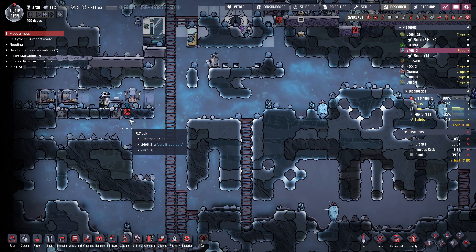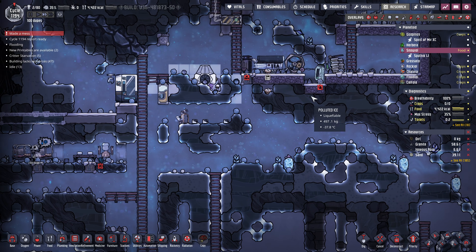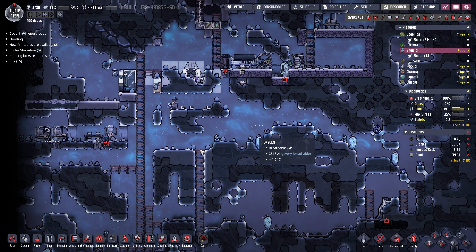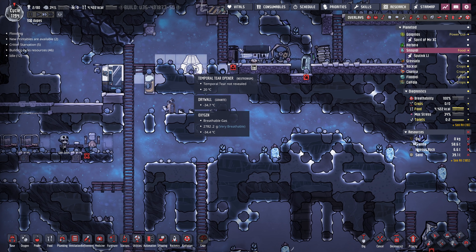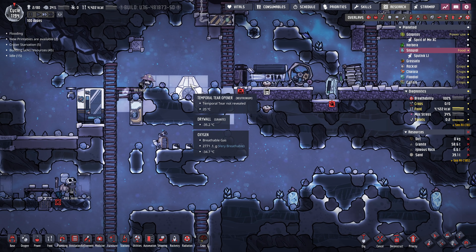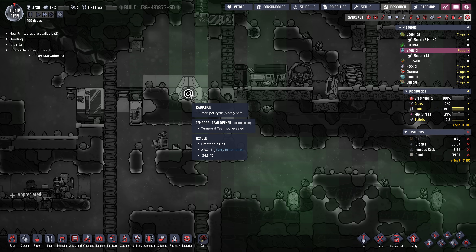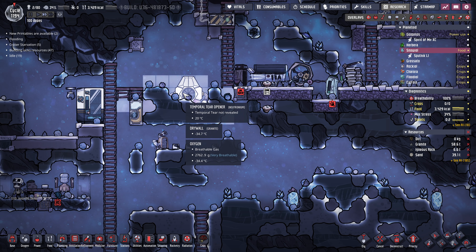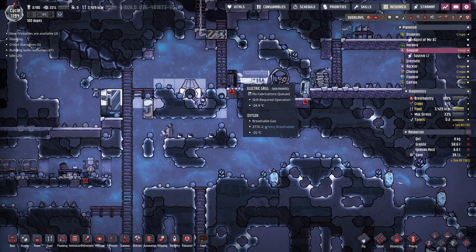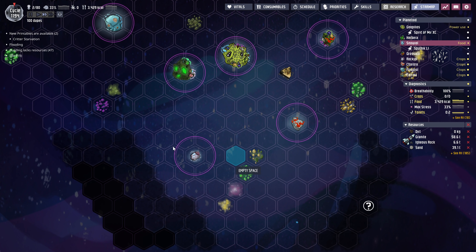There are no bathrooms for them right now. We've got to build those, but building bathrooms without water is kind of hard, and everything is frozen. So I need to warm up an area in order to generate some water, and if I use insulated pipes, I might be able to get a kind of a toilet system going. Now this thing, the temporal tear opener, this is used for the endgame, I think. I noticed there's a radiation port, a rad bolt port. So I think you fire rad bolts into this thing, and I think it opens a temporal tear on the star map, which we need to discover.